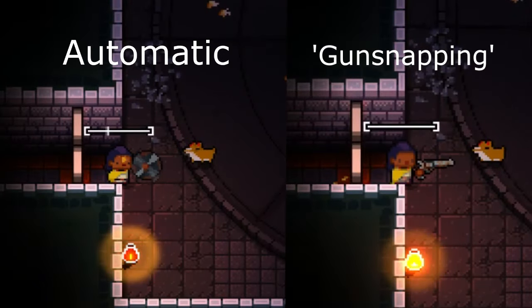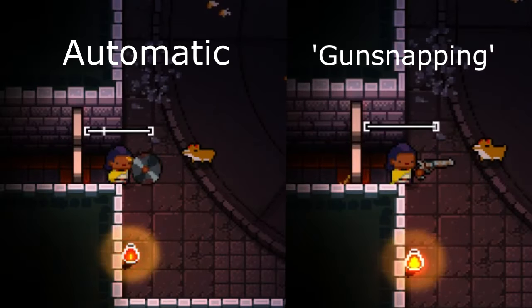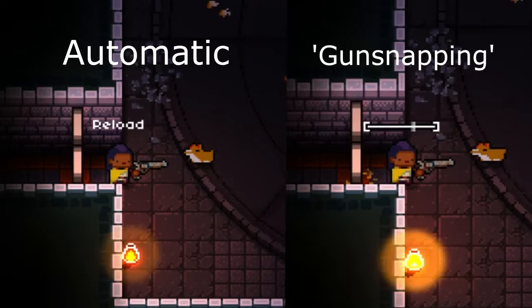As you can see, the automatic firing on the left is almost an entire round slower than the gun snapping on the right. Plus, the hammering of the button forces the quick reload that we mentioned with the crossbow earlier. Definitely a technique that professional gun engineers should try and employ.